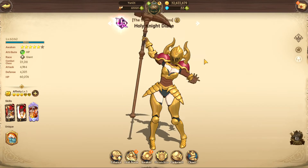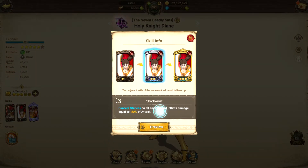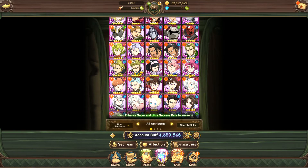Deanne has a big AOE attack, another big AOE attack, and a complete AOE ultimate. Her passive gives more defense for every debuff she has on her, which doesn't really matter for farming purposes. This is definitely one of the better teams to work with.